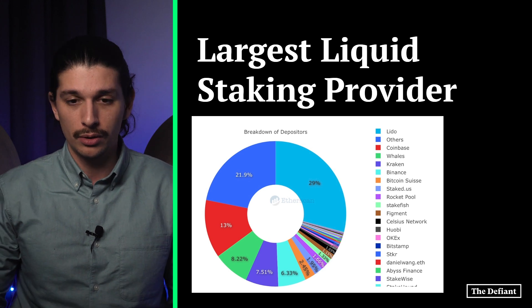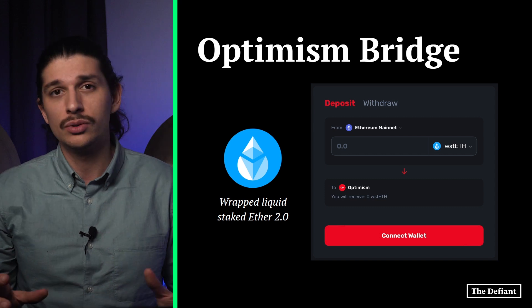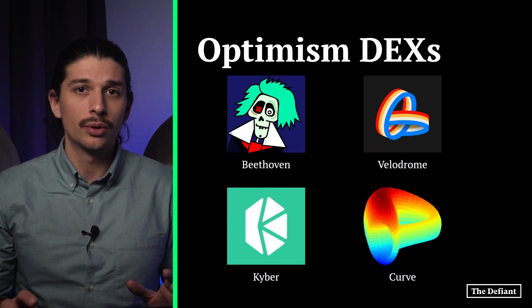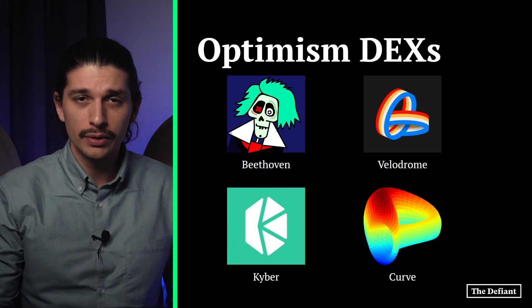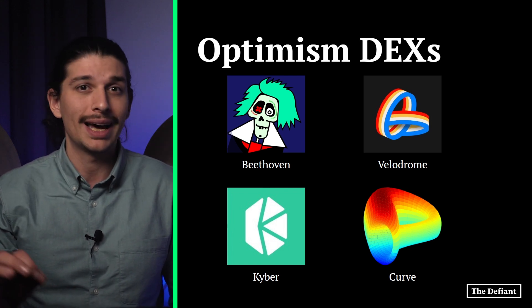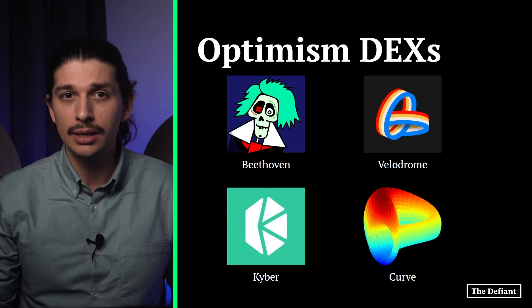To transfer Lido's wrapped staked ETH to Optimism, we have to use the Optimism bridge. Once the tokens are transferred, they can be used on four decentralized exchanges — Beethoven, Curve, Kyber Network, and Velodrome. They can also be used on the lending platform TDAO.